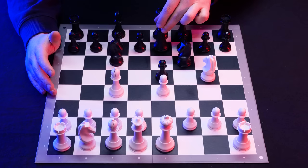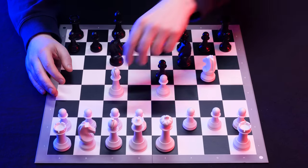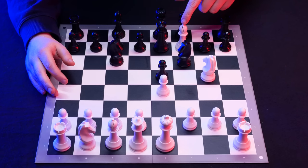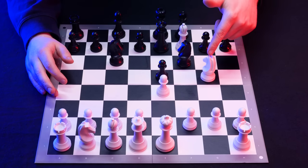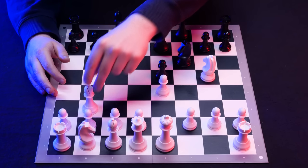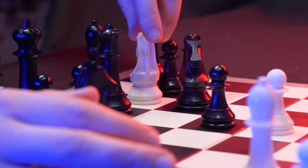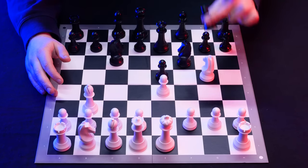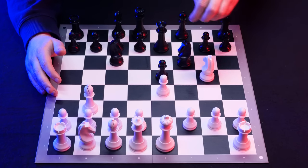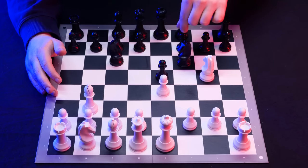Sometimes you will see them trying to defend the f7 pawn with the queen, but this simply doesn't work. Just pick up the bishop and capture the pawn — that's check. If they capture with the queen, you capture the queen with the knight; that's why the knight is there. So they have to move the king. Now you're threatening to come in with a fork for the king and the rook, and the king can no longer castle. So queen to e7 defending doesn't work.